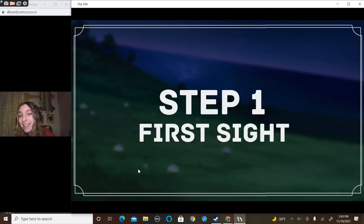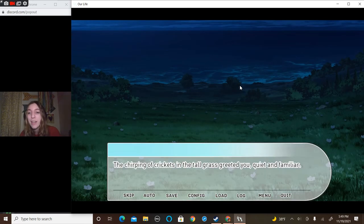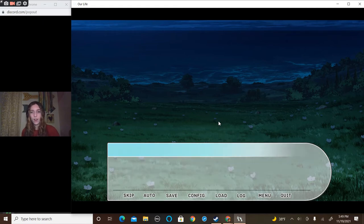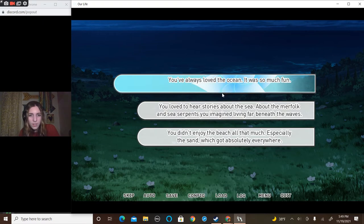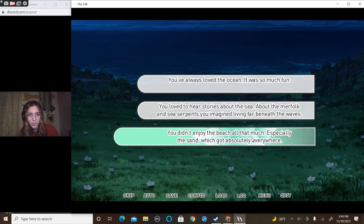Bye, moms — I'm going to the hills. Step one: First sight. The chirping of crickets and the tall grass greeted you, quiet and familiar. From the top of the hill you could see the ocean. As you walked, you listened to the crash of the waves on the shore and the seagulls squawking as they settled down for the night. You've always loved the ocean — you love to hear about the sea, about the merfolk and sea creatures you imagine far beneath.